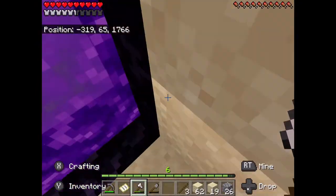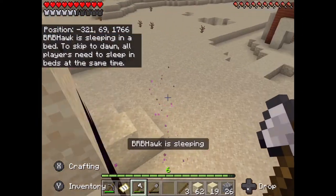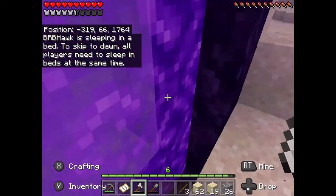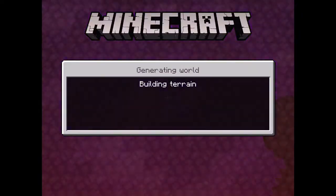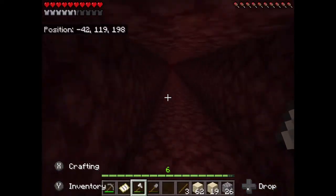We got our nether portal set up by a fellow member of the realm and I kind of added some designs to it so it matches the theme of the desert. Just go ahead and go into it — it's all linked up so I should be able to come back. I think I go to the right to get to the hub of the nether.